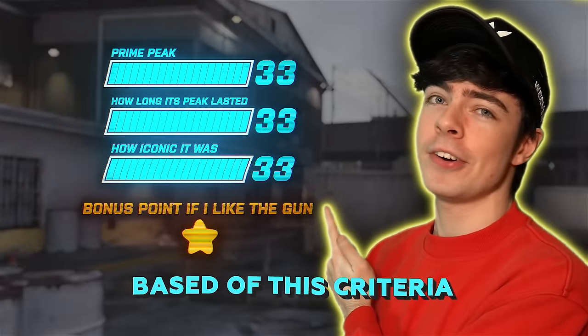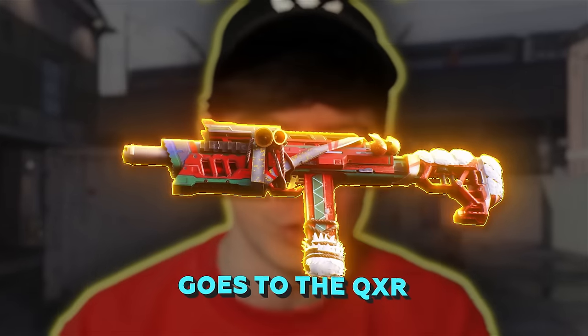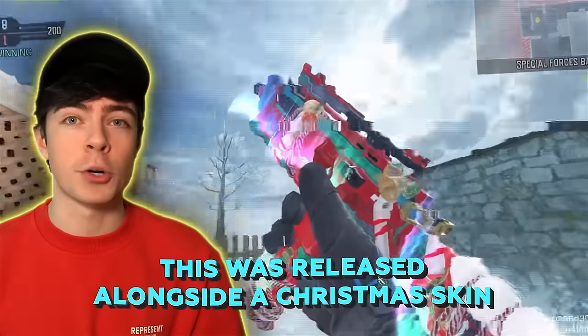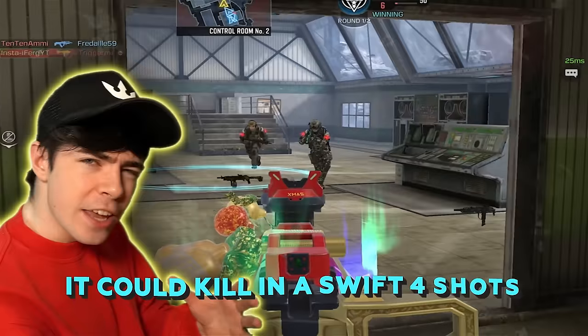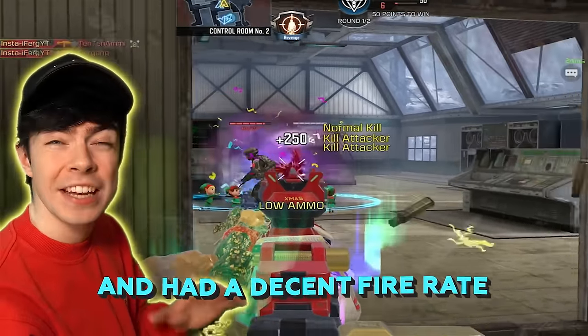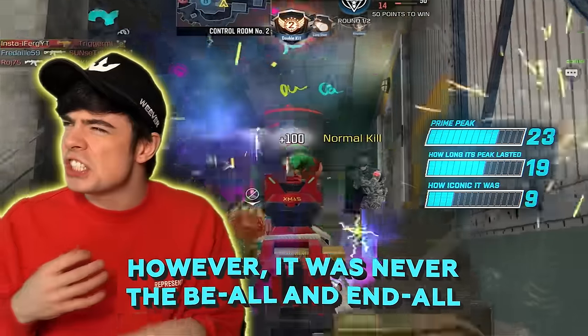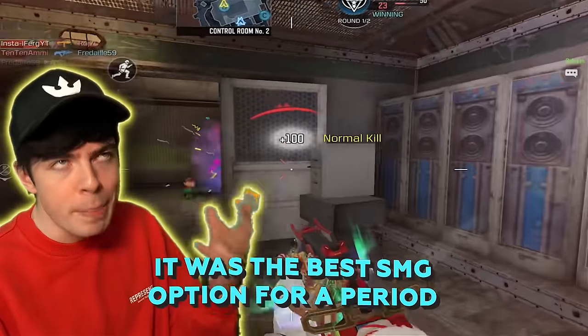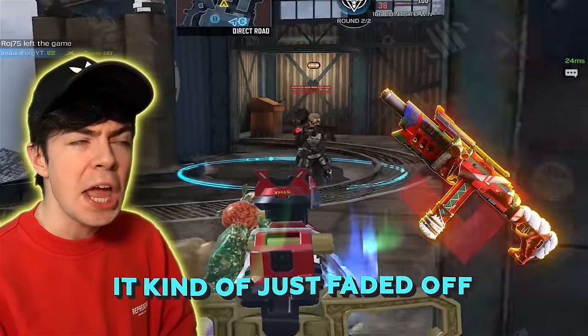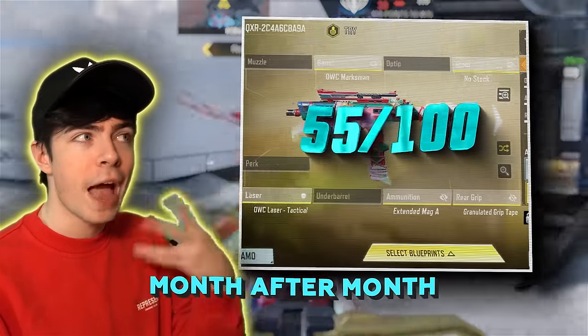Based off this criteria, number 10 goes to the QXR. This was released alongside a Christmas skin and stormed the scene. It could kill in a swift four shots and had a decent fire rate. However, it was never the be-all and end-all. It was the best SMG option for a period, but after a slight nerf, it kind of just faded off month after month.